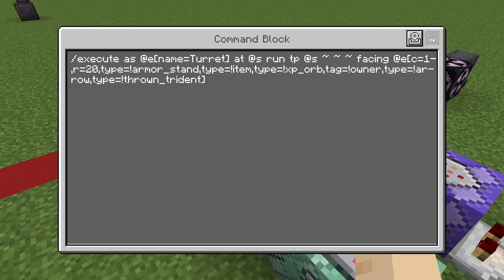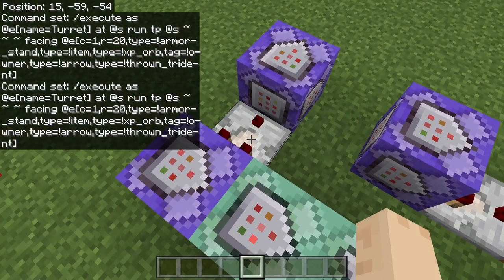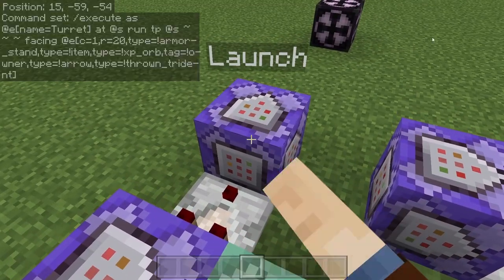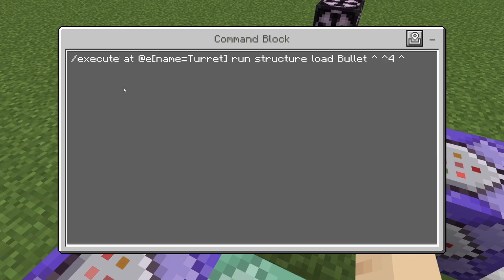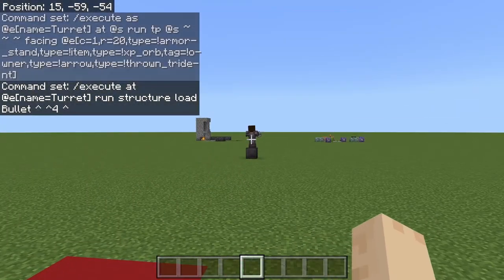From here I have a couple chain command blocks, and also a comparator heading off over here. This one is repeating, needs redstone. The command is slash execute @e name=turret run structure load bullet caret caret caret 4 caret. We don't have a structure saved as bullet yet, but this is going to summon in that structure at the armor stand's location.